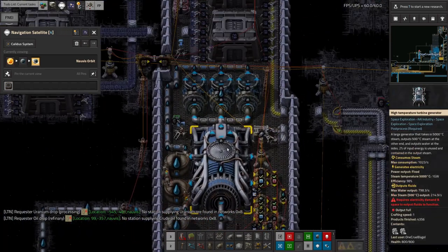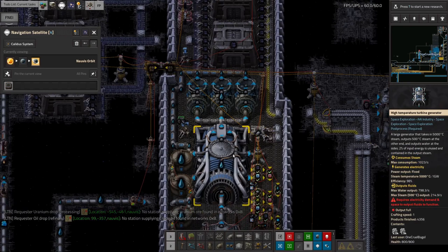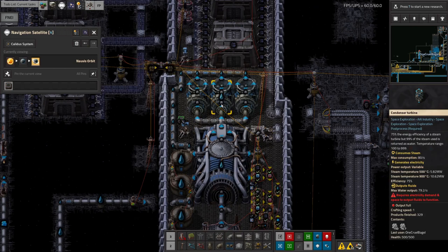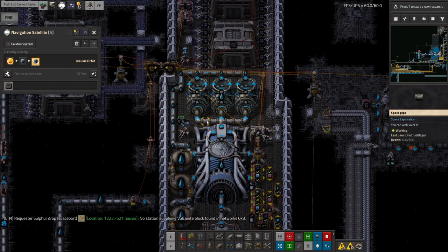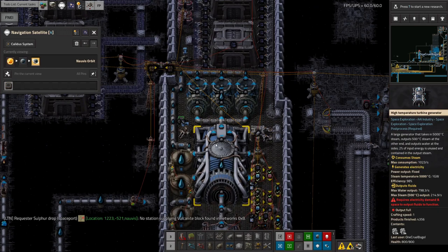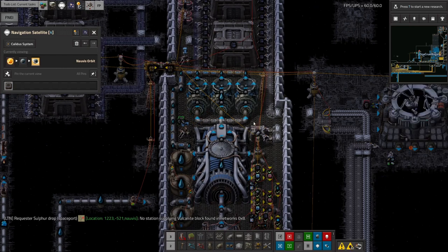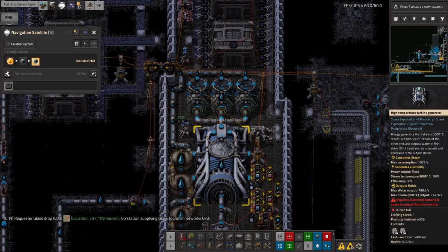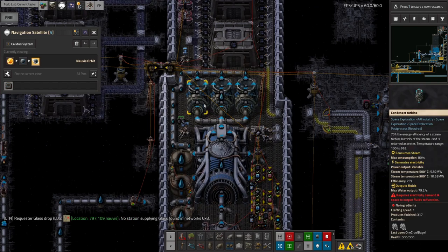At each tier of priority, the game takes an even percentage of what each thing is capable of producing. In this case this is capable of producing a gigawatt, and these are capable of producing about five megawatts - there's a massive difference. That ends up meaning nearly all the power comes from the main unit and very little from the condenser turbines, so steam builds up in this pipe to the point that it's full and the 500-degree steam can't get rid of itself.